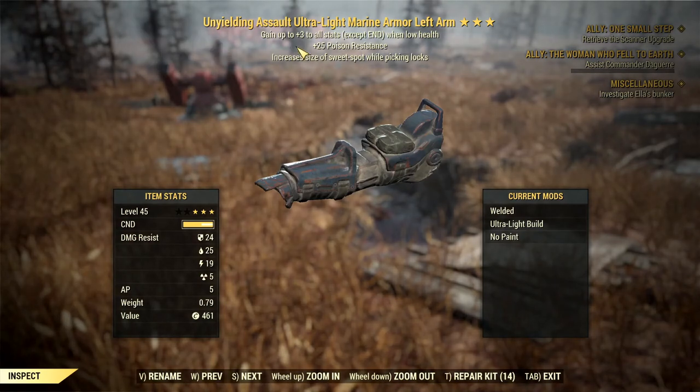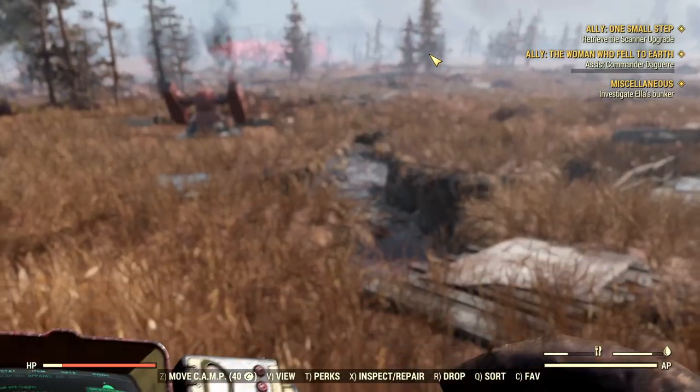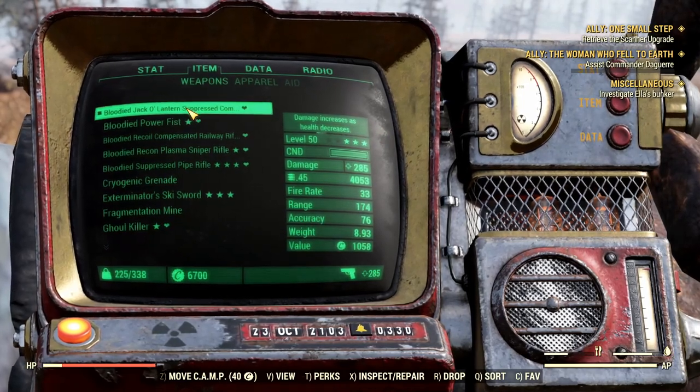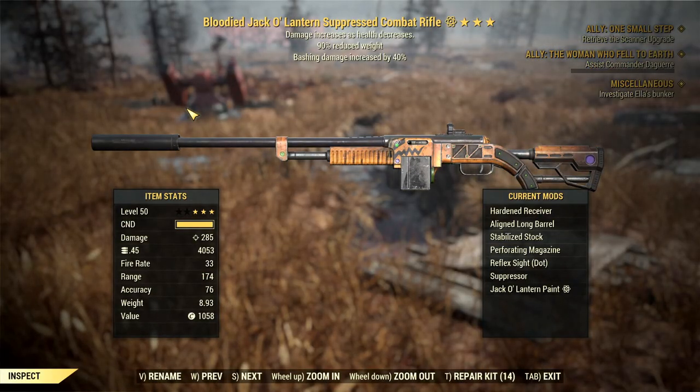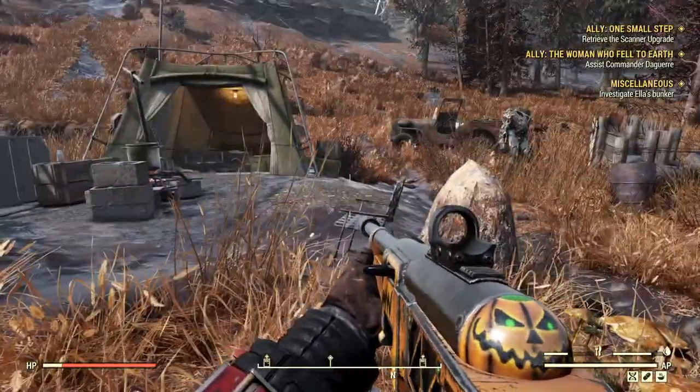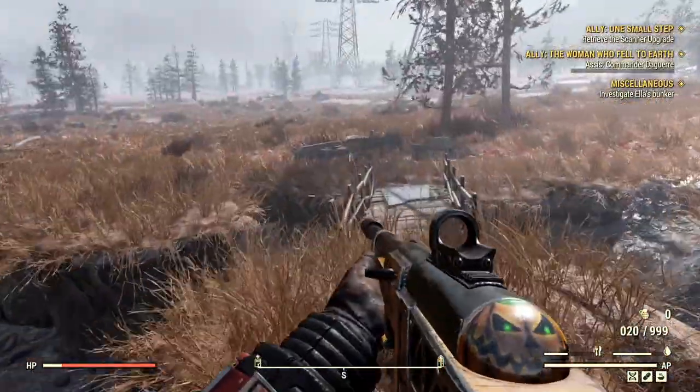Since all the Unyielding pieces give you plus 3 to all stats except Endurance, everything else is just a bonus. And then of course our weapon — our funny combat rifle — is a Bloodied Jack-o'-Lantern suppressed combat rifle. Damage increases as health decreases, 90% reduced weight, and passing damage increased by 40%, which is pretty useless, but since it's Bloodied that's all we need. And as you can see we do about 700 damage from sneak, so it's fine.